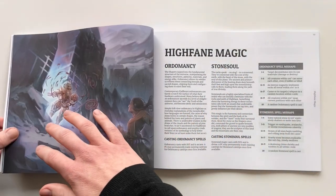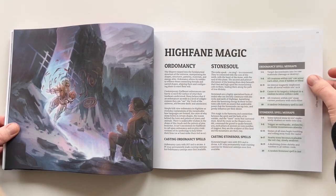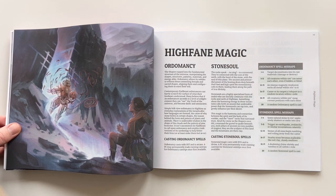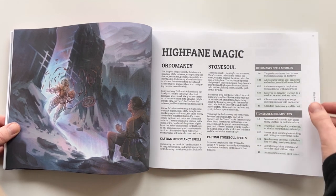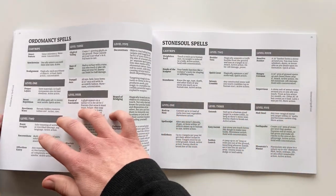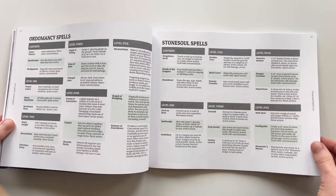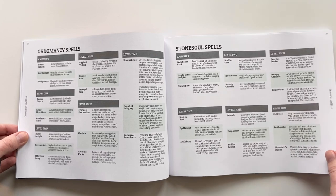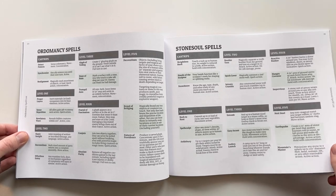Here's some mountaineering gear and some specific magic. We have unique spell mishaps — a lot of people have asked for different spell mishaps depending upon the type of setting, the type of casting, or the type of magic being done. So we have a unique mishap table for each of the two spell types. Ordomancy is an arcane spell type and Stone Soul is a divine spell type. We have a typical full page spread of the spell list, just like in core — Ordomancy on the left, Stone Soul on the right — so you can see all the different spells you can unlock within each spell list.